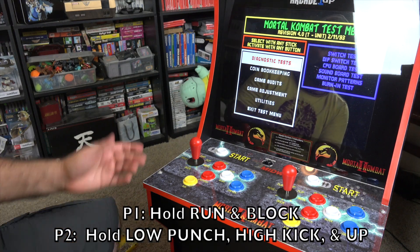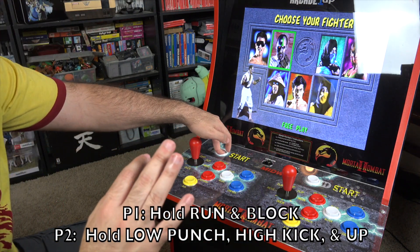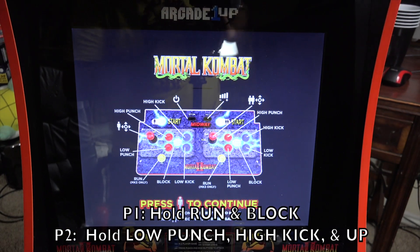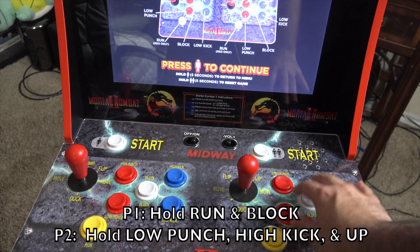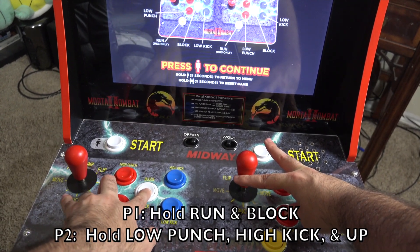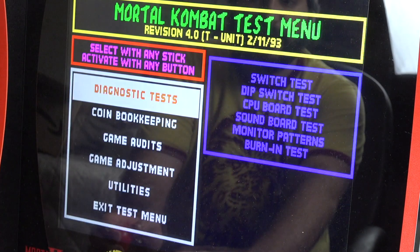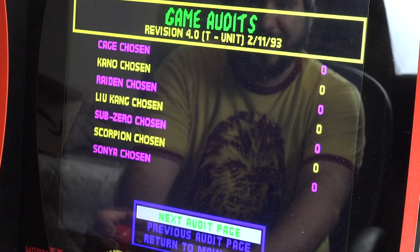I'm going to try it again to show you guys so you can get some clarification on how it's done, because it is a little tricky. Select your game, come to this screen, and then position your hands. Over on player two side, hold low punch, high kick, and up, push start, then hold run and block — and there you go. You're able to access all sorts of interesting test options, though this isn't an actual arcade machine.